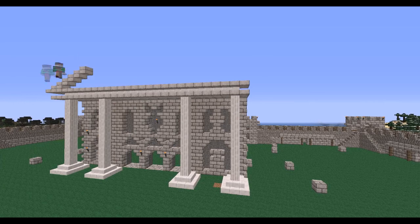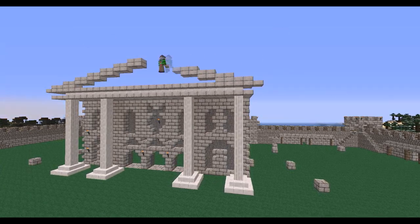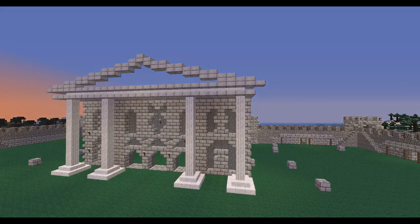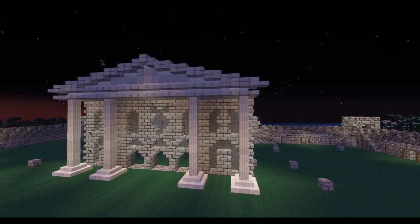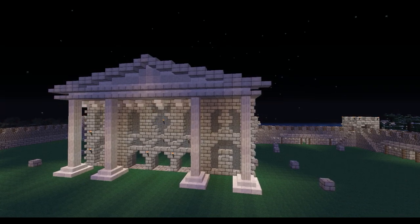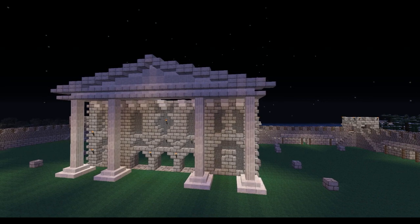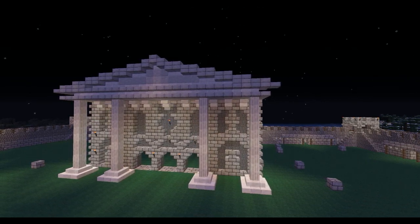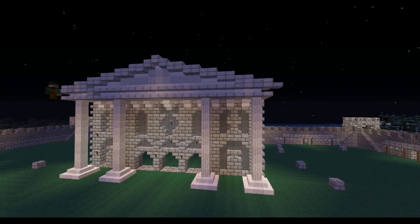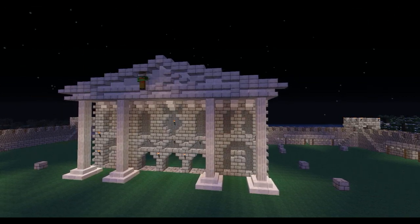I eventually settled on the column count, and you'll also see me start putting in the roof. I decided to go with a roof very similar to the temple roof but with about half the slope - going over two and up one with half slabs. Then I threw in some decoration for that little empty space and tossed in some torches - the usual homely touches we like to have in our buildings.